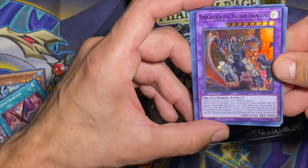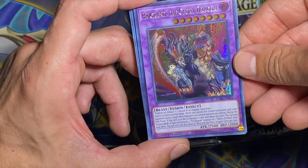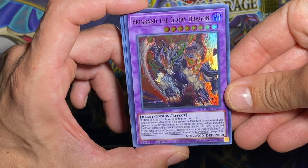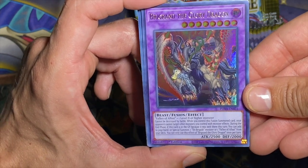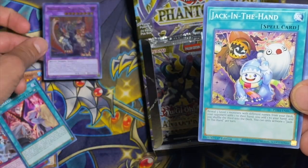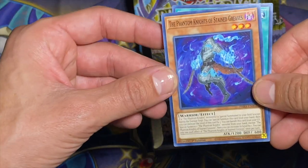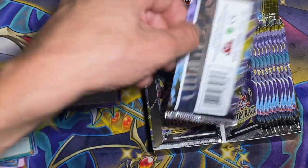Right out of the gate we get our first Ultra Rare — Brigrand the Glory Dragon. I think this is the one with Albaz. Fallen of Albaz: one Level 8 or higher monster. Cannot be destroyed by battle. While you control this Fusion Summon card, your opponent cannot target other monsters you control with monster effects. During the End Phase, if this card is in the Graveyard because it was sent there this turn, you can add it to your hand or Special Summon one Tri-Brigade monster, a Fallen, or one Fallen of Albaz from your deck. 2500 ATK — pretty easy to make. Also pulled Phantom Knights of Stained Grease and Charge into a Dark World.